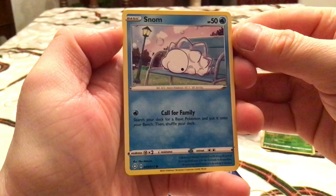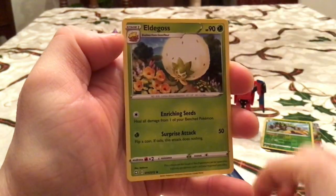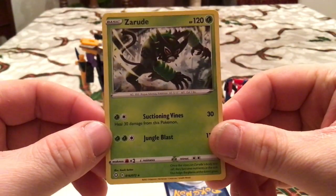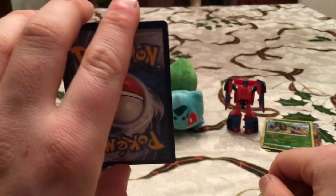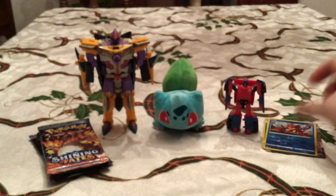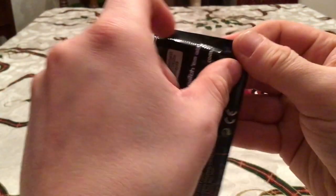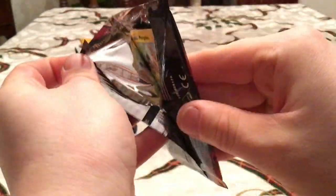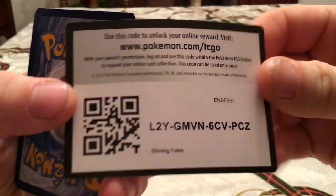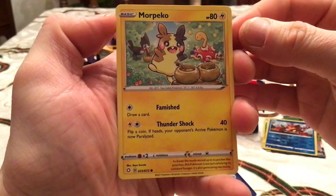Next we have Snom, Appletun, Cufant, Grookey, Weasel, Yanma, Rusted Shield, Eldegoss, and Dartrix. The rare: Zamazenta — non-holo. Reverse or shiny: Volcanion — another rare reverse holo, still not one of the ones I needed, but that's pretty cool getting two rare reverses from the set. Another Charizard in our pack would be a dream pull — purely on the money value alone, because that's not a card I'm ever buying as a single. I will never have this set completed if I have to buy that card. I will not spend that much money on a single card.